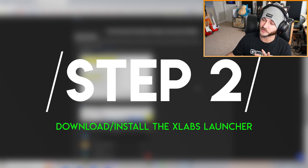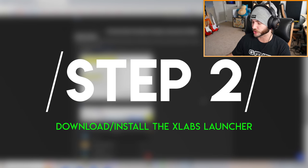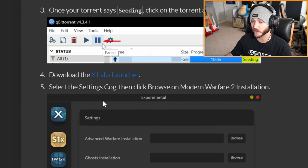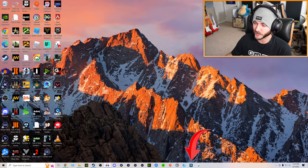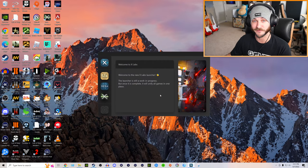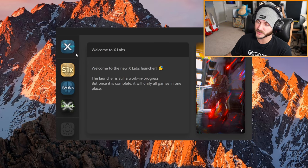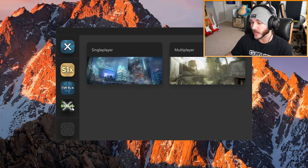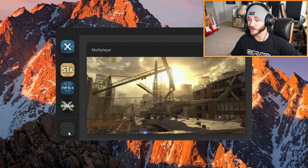Once you've done that, go back to the X Labs website and download the X Labs launcher. This is the fourth step in the Steam guide for getting IW4X. I've got mine pinned to the bottom, and you'll see it's actually a very straightforward launcher. They have a quick home tab, and then launchers for S1X (Advanced Warfare), IW6X (Ghosts), and IW4X, which is what we're looking at right now — Modern Warfare 2.